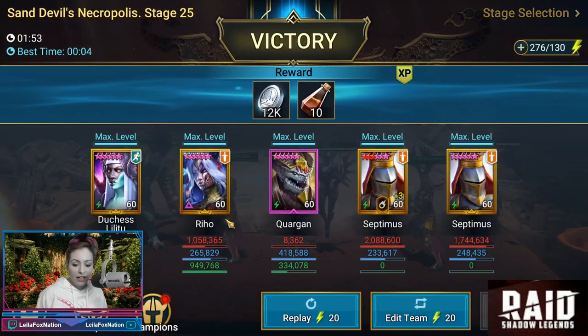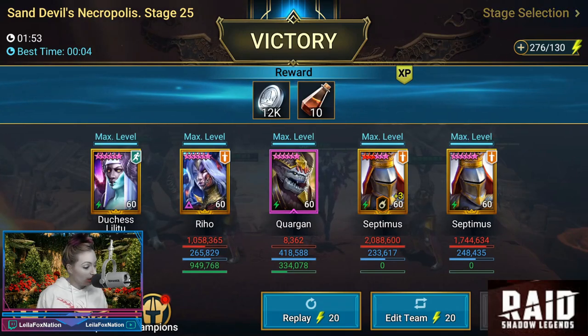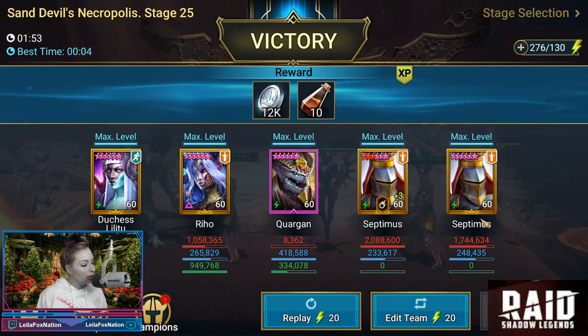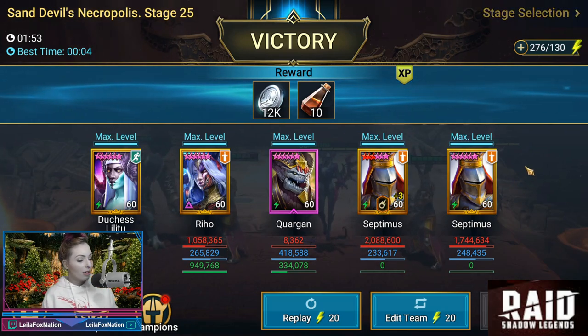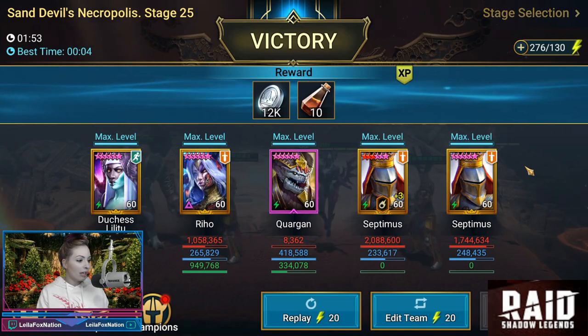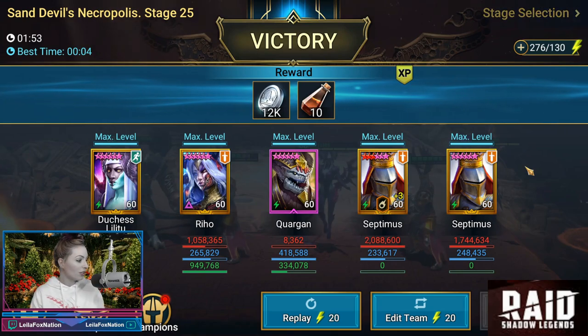Let's see how they did. Look at Raiho — not too shabby on her own, she did a mil. One moose did two mil, the other one did one seven. Thank you so much for the showcase, guys. I hope that this gives you some other fun ideas on some things you can do.